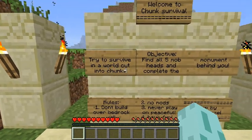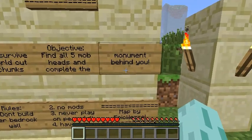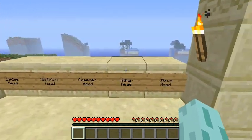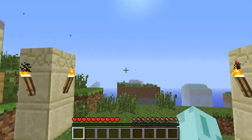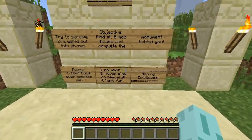Try to survive in a world cut into chunks. Your objective is to find all five mob heads and complete the monument behind you. Zombie, Skeleton, Creeper, Wither, and Steve. Rules: don't build over the bedrock wall — I'm assuming it's going to be somewhere there. No mods, never play on Peaceful, and have fun.